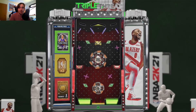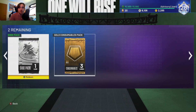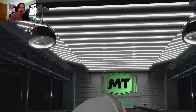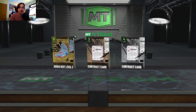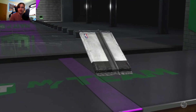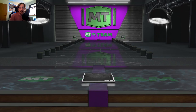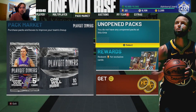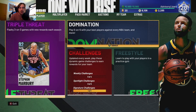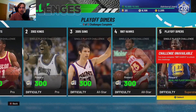That's kind of a bummer because that is a cold consumables pack. We'll open that up — it is Next Level 2, and out of our shoe pack we get a silver shoe. So yeah, that's the new set.